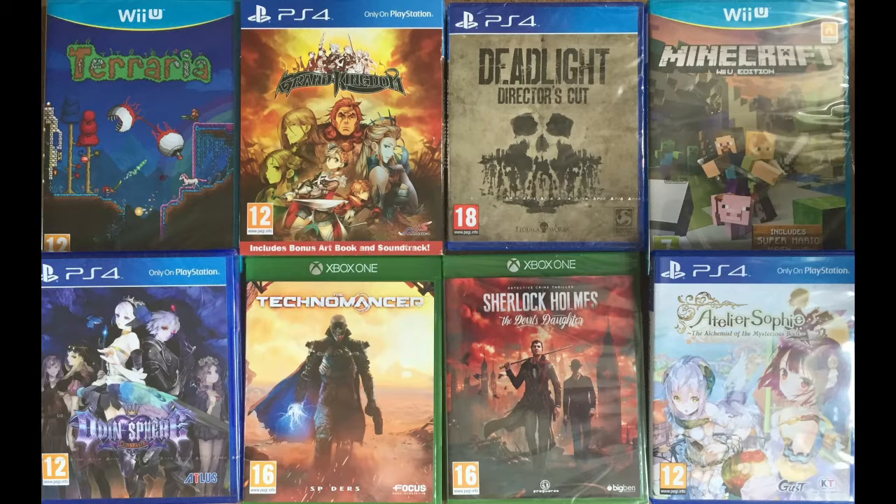Terraria just got a physical retail release on the Wii U for about $25, which is super cheap. Depending on which version you pick up, it's reviewing anywhere from 70 to 80 on Metacritic. It's interesting that they released it on Wii U late in the console's life cycle. Sticking with Wii U, they also released Minecraft physical edition with a load of Mario content, four-player multiplayer split screen, and off-TV play with the gamepad — probably the biggest selling point for the Wii U version. That one's coming in at about $30.